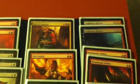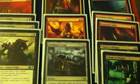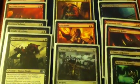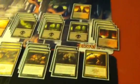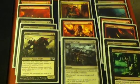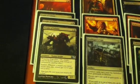For the sideboard: two Mizzium Mortars, a single Sire of Insanity, two Crypt Born Horrors, two more Brimstone Volleys, two Tribute to Hungers, a single Ash Zealot — I had it floating around and it fits in if I need a little more haste. If I want to go more aggro I can take out a couple lands and throw in a few more creatures, since there are effectively 24 lands here — originally the two Mortars were mainboard. Also a single Graf Digger's Cage and three Nights of Infamy.